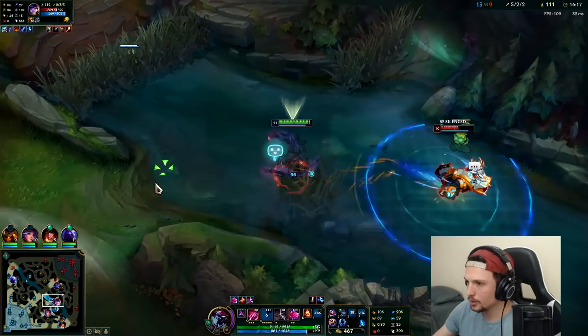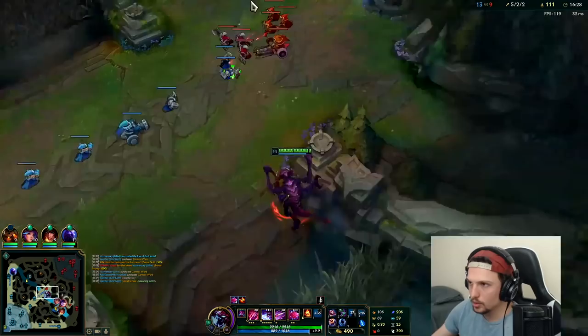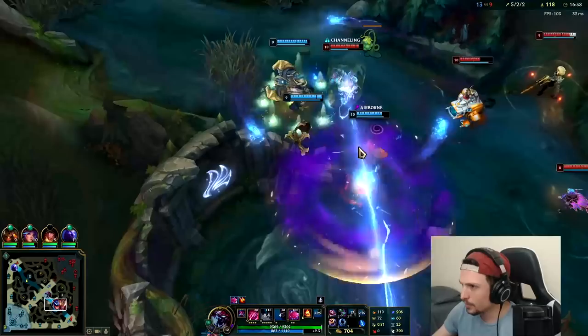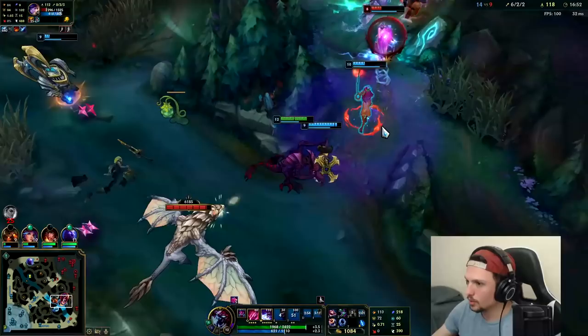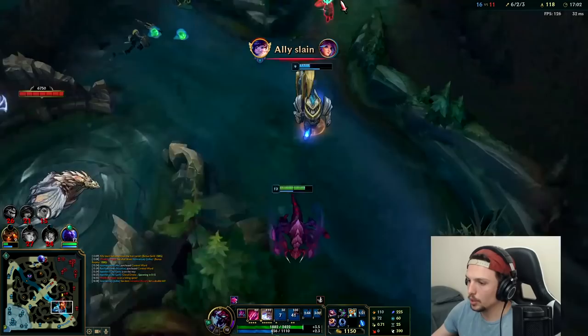How did he know? He's sneaky. I nearly had him — all I had to do was one more auto into R. That was really close. I'll go shove mid and then play into Dragon. The cannon minion's a stubborn one — he's going to take some auto attacks. Sol's way out of position; hopefully we can pick him down. Oh here it is — got him! Lillia is so fast.